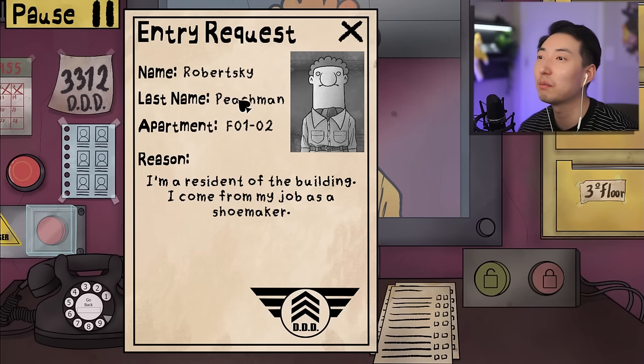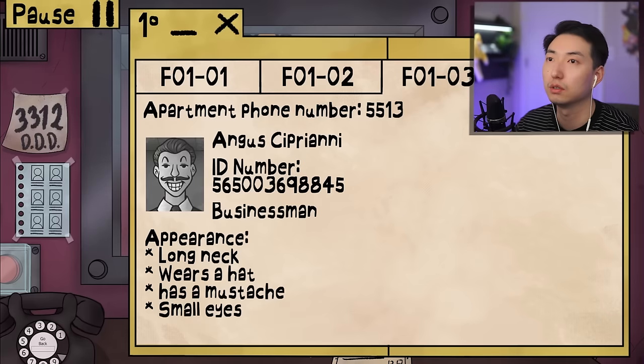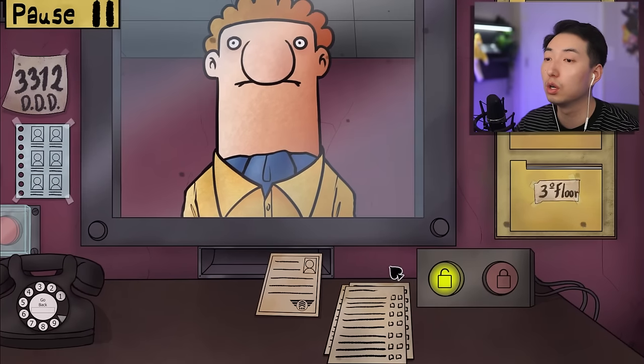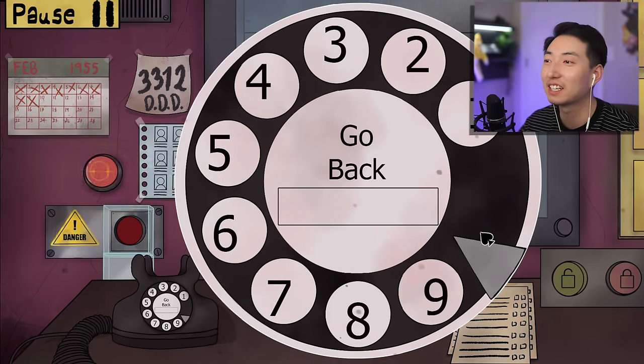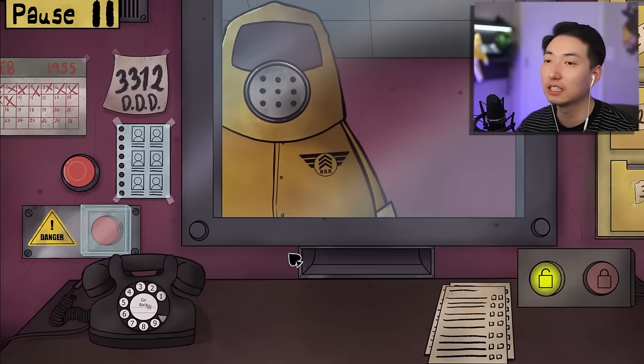I can't believe I forgot to check today's list the entire time - oh gosh, this is really bad. Next - Robertsky Peachman, floor 102, shoemaker, says he's a resident. I think we've met him before. But wait - this one has a long neck, no eyebrows, big nose, and is supposed to have a goatee. Where's the goatee? And he's not even on the list - he's an imposter! No list, no appearance match, no ID - calling DDD! He literally said 'frick, you got me.' Got him! I need to start checking the list.